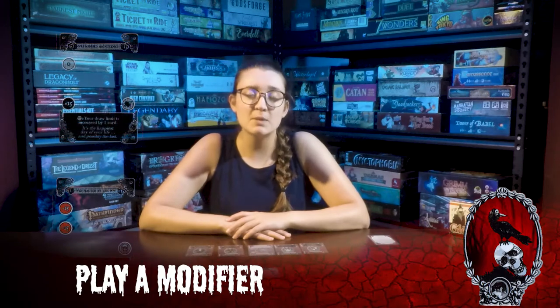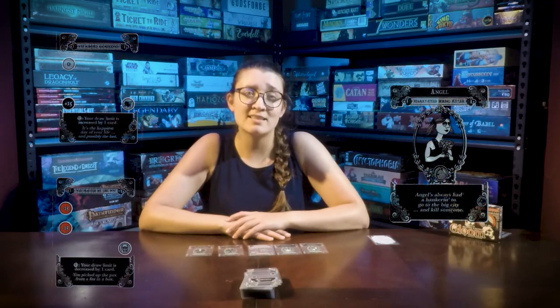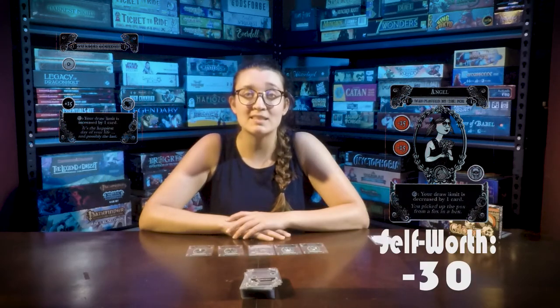There are five plays. The first is play a modifier, which can be either of your plays. Place a modifier on any character that is alive. The transparency of these cards allows for modifier cards to be stacked, continuously hiding old values while adding new ones.